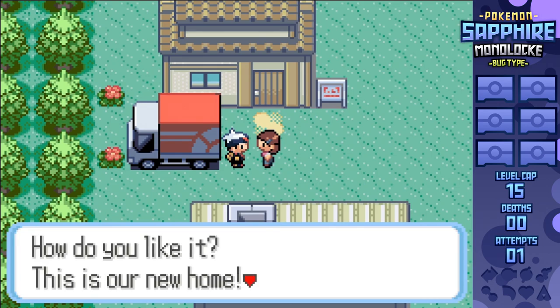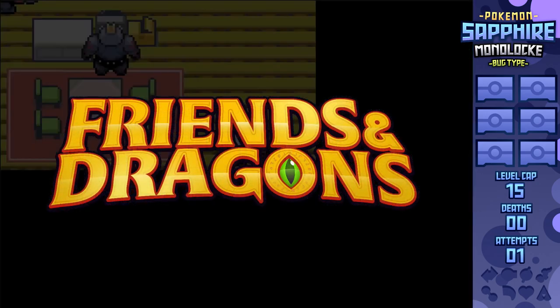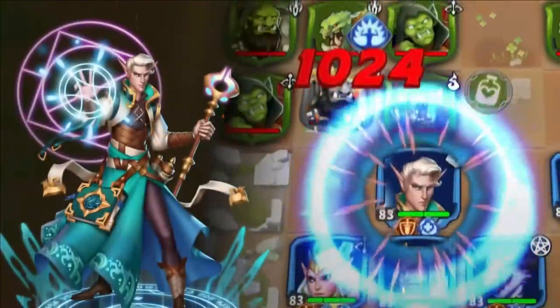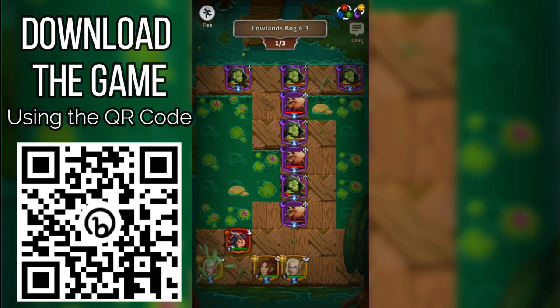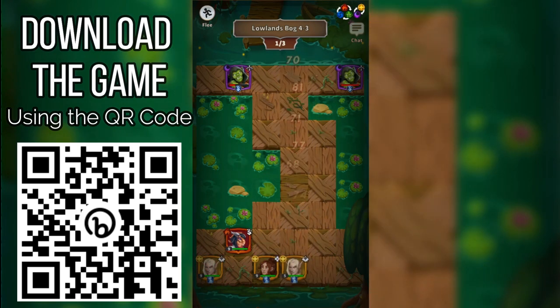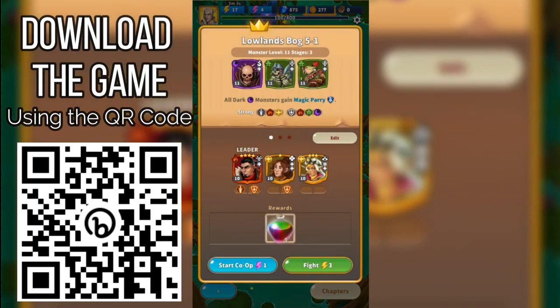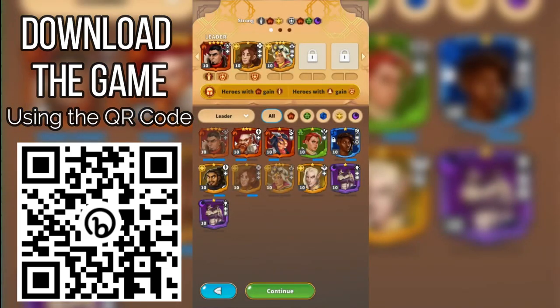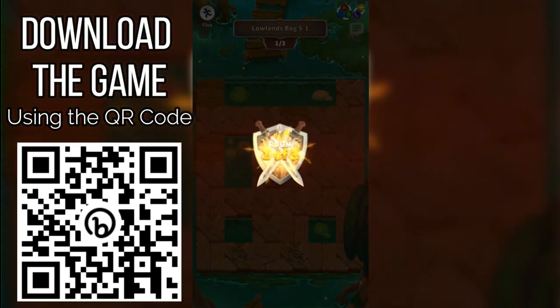Before we grab our first encounter, I want to give a huge shoutout to this video's sponsor, Friends and Dragons. Friends and Dragons is a mobile, free-to-play strategy RPG available on the Apple App Store and Google Play that combines the elements of hero collection, strategy, and puzzle gameplay. When I first started playing, I didn't think that a strategy RPG and puzzle game would fit together, but surprisingly enough, it does. During my first session of the game, I spent around three hours and got through nearly four of the eight chapters of the campaign, and enjoyed myself all the way through. And yes, if you like Pokemon, you'll probably like this too.